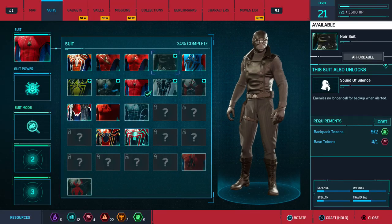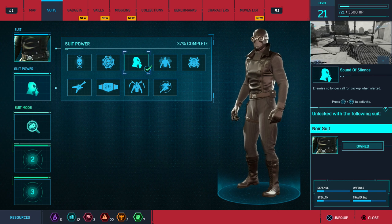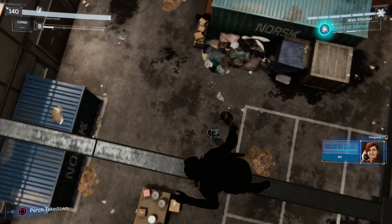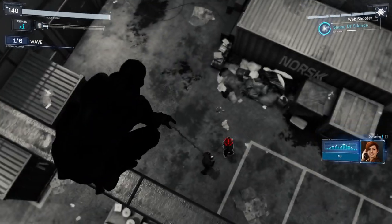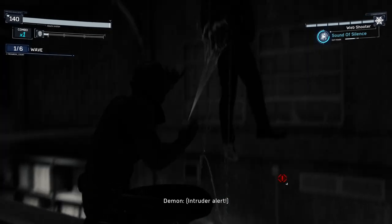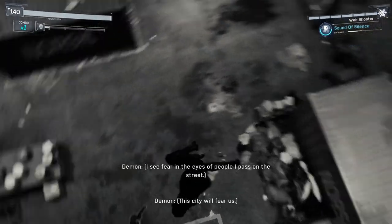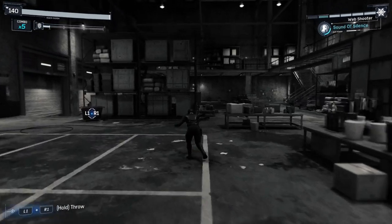The Noir Suit unlocks at level 3, and you'll need one base token and two backpack tokens. It comes with the Sounds of Silence power, which makes enemies not call for backup when they're alerted. This is probably my least favorite suit — it's not very good looking and the power is kind of useless. It's only good if you're trying to silently take out a base, and really the only time it serves any purpose is when you're doing the challenge for silently taking out a base in a certain amount of time.